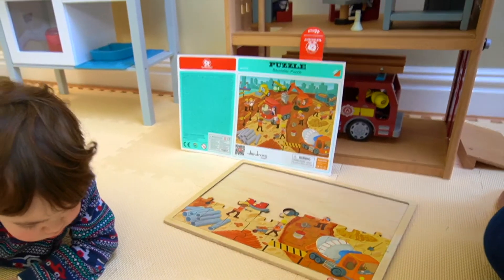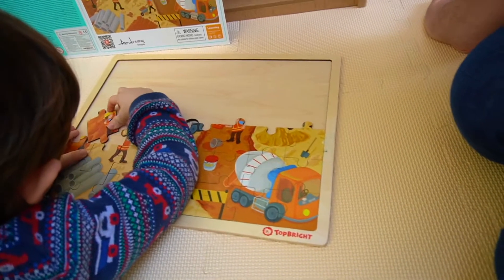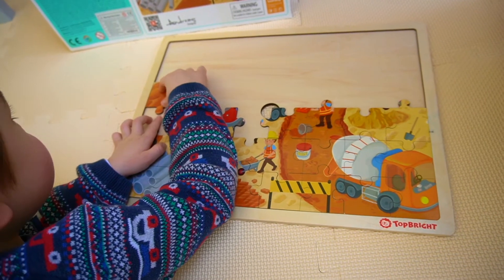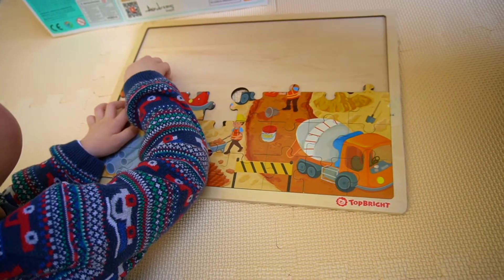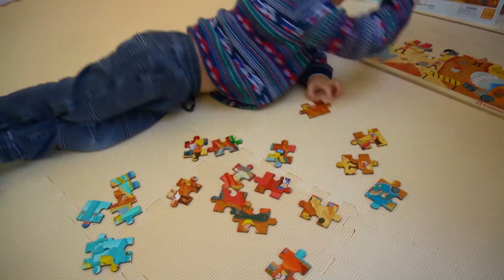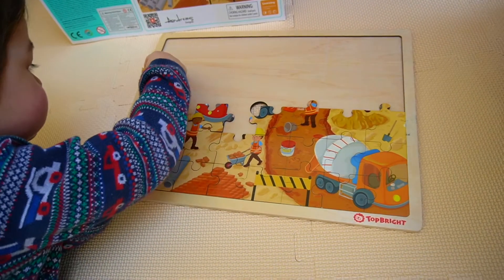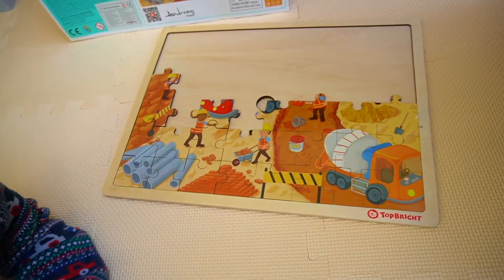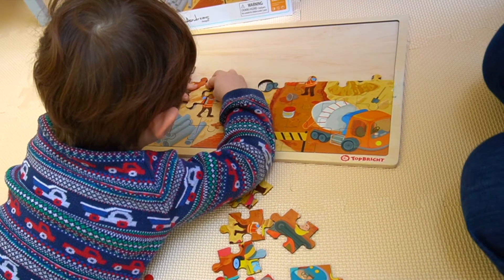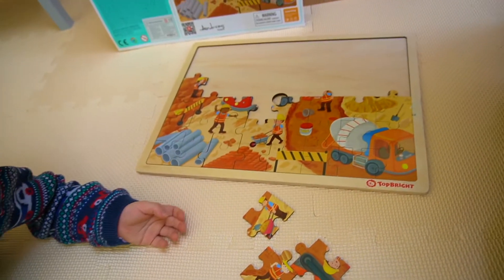Red dump truck — good, so you need all the red bits. I think that goes up higher — just up about there — but you need to get another bit in the middle. You need the bit with the yellow hat. Can you find the edge bit with the yellow hat? Oh, that's it! Well done. Now you can put the other man on above that. I need another piece — we're going to finish off the red dump truck.